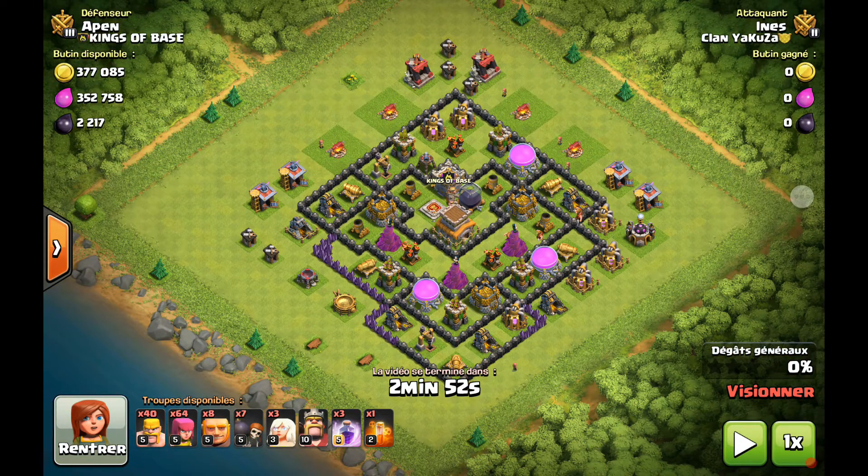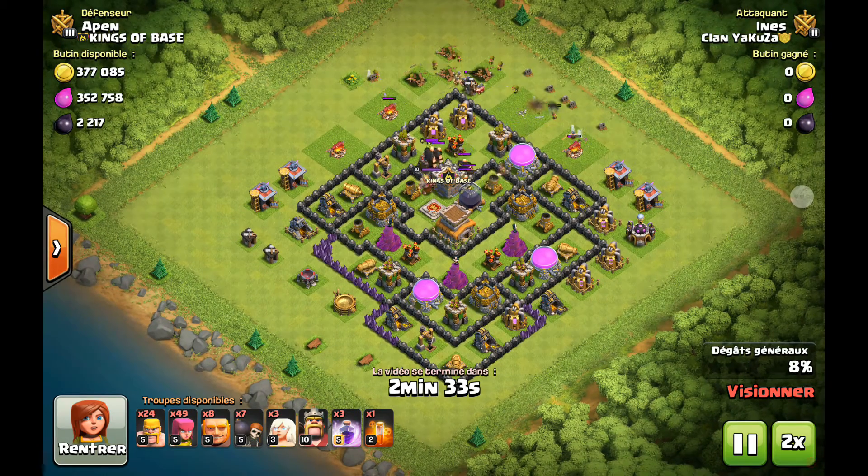On se retrouve avec un deuxième gameplay, cette fois avec la composition géant, guérisseuse, archer et barbare. Quand je farm le noir, les trophées ne sont pas une priorité. L'important c'est de gagner de l'élixir noir. Le réservoir est légèrement excentré vers le haut à droite, on va essayer d'aller le chopper. Avec cette compo, les archers et les barbares ont tendance à faire le tour du village si on ne nettoie pas bien. J'ai commencé à nettoyer en déposant mes archers pour dégager l'extérieur.